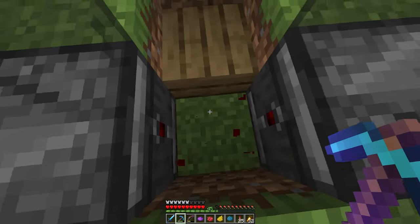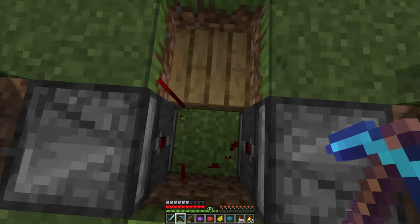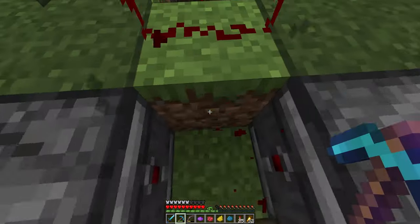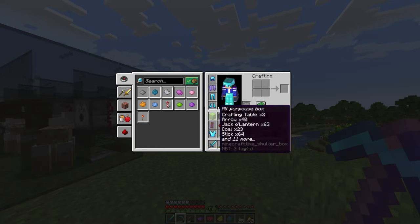The first thing before dyeing the sheep is I need to deactivate the whole system, because when they are sheared I can dye them. As you can see, I've got each of the dyes, so I'm really happy about it.